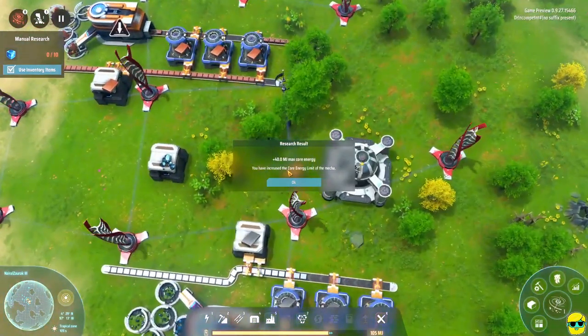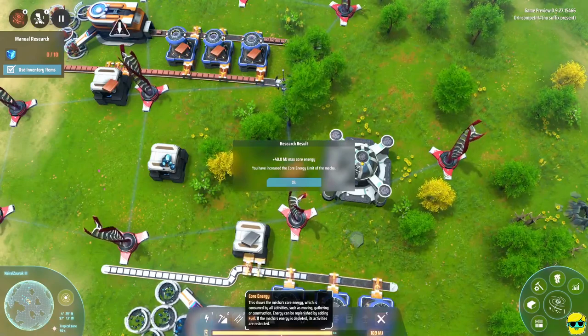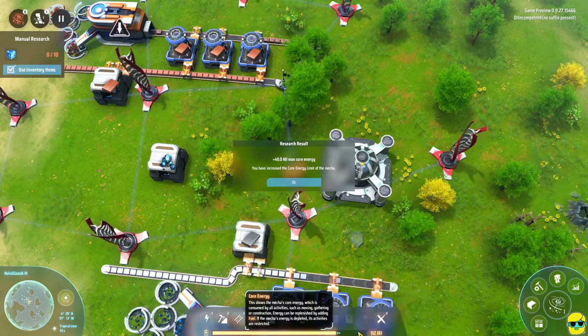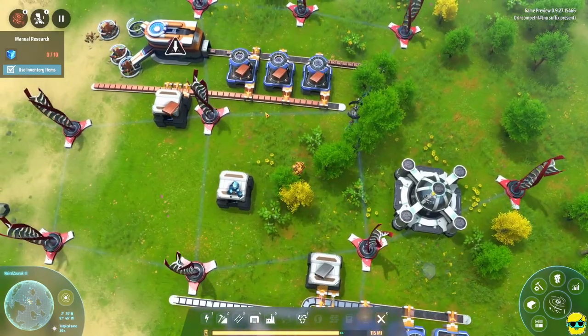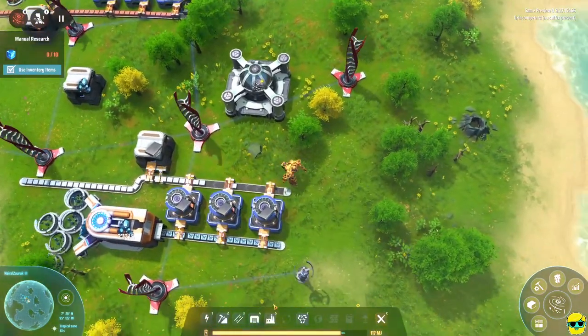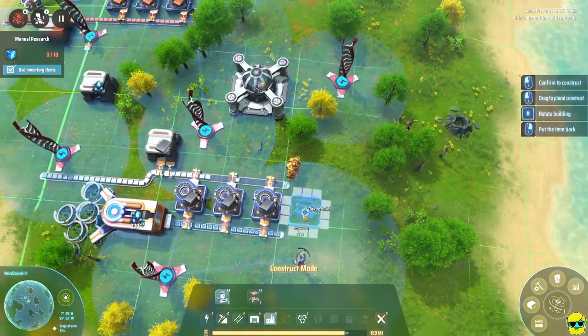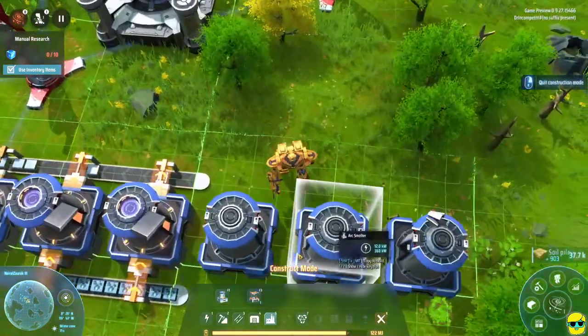We just finished this which boosted our core energy. You can see in the bottom center of the HUD that our energy bar has increased and it's filling up. This gives us just more energy to play with, which is phenomenal. I'm going to now go to production and click, click, click and build the magic number of six.